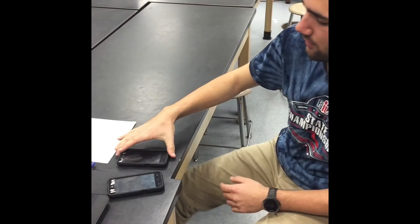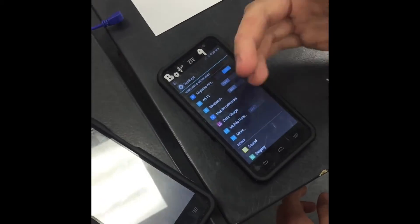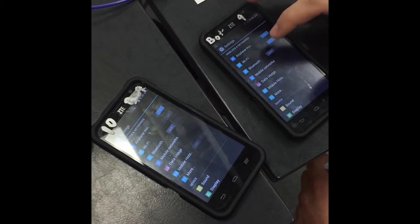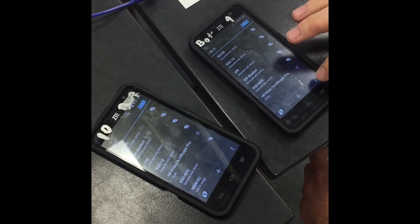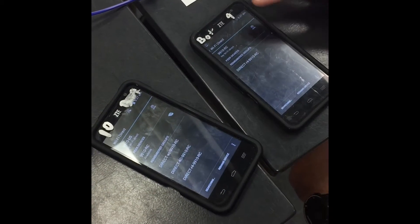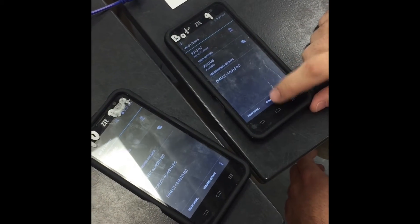Once you have that decided, you're going to go into settings on your two phones, turn on airplane mode on both phones, and you're going to turn on Wi-Fi. When you turn on Wi-Fi, you're going to disconnect from any Wi-Fi networks that the phones are connected to. Once that's done, go to Wi-Fi Direct on each phone — this will pop up a screen where it gives you the ability to rename your device.